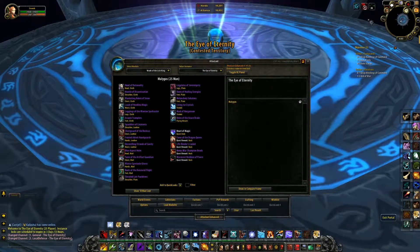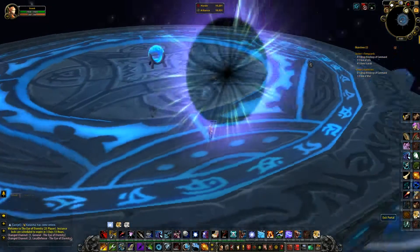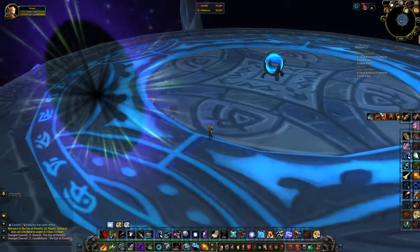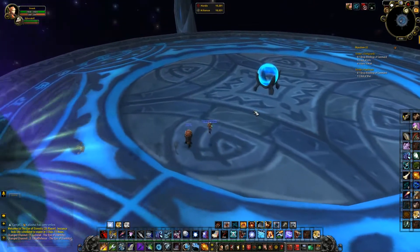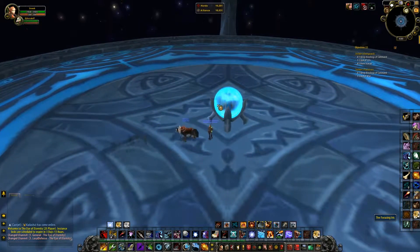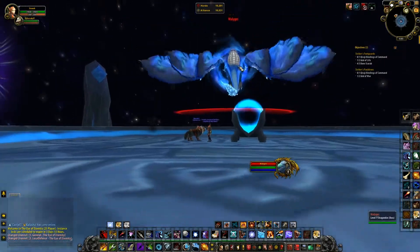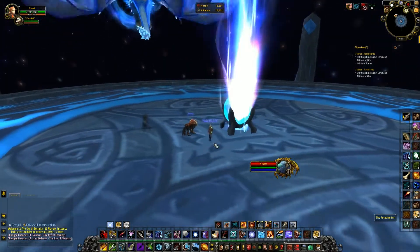We want to do this because Malygos can drop the Reins of the Azure Drake. To start the fight with Malygos you have to click on this orb, otherwise Malygos is not attackable. So let's just start by clicking the orb.